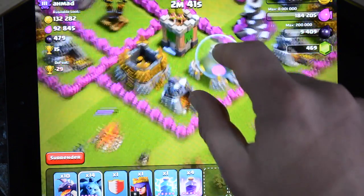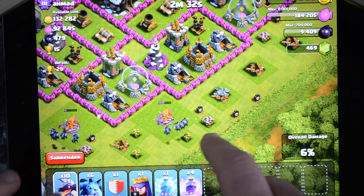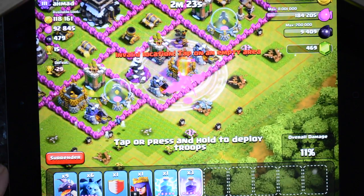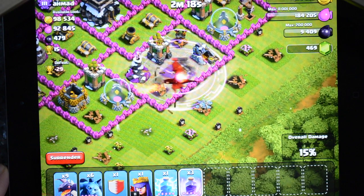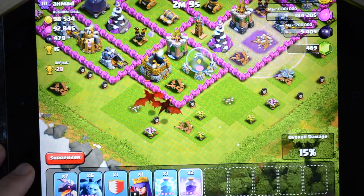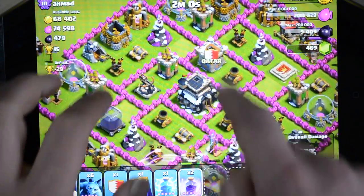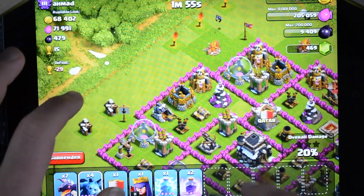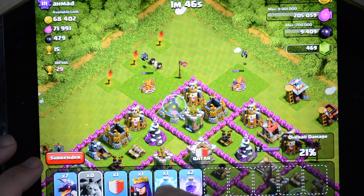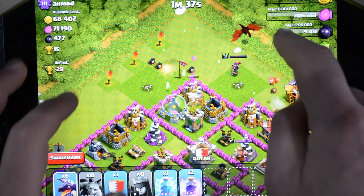Is he going to be able to get to it there? I don't think he is. Found a free spot. I thought you can get to there. In we're going. I'm just going to take that gold there. How much of this is actually in the collectors, do you think? I just really want to take these outlying buildings out before I go in with the dragons.